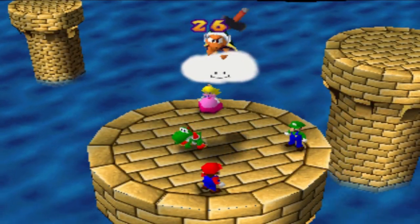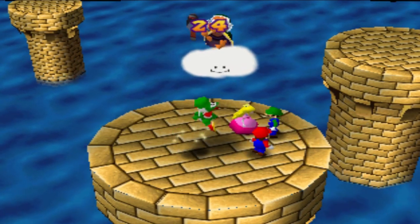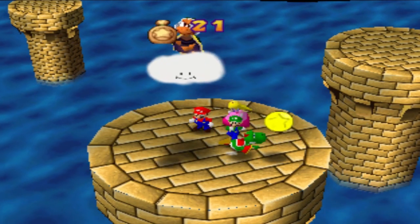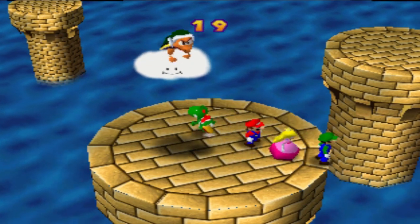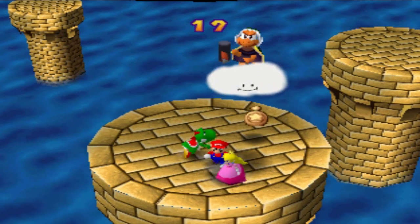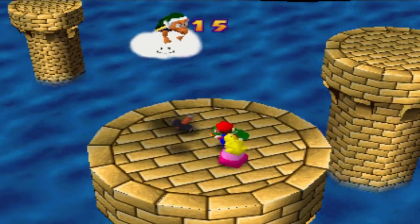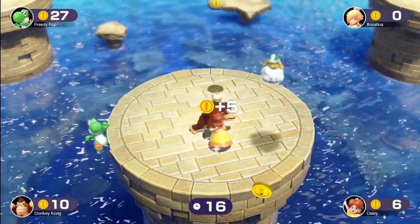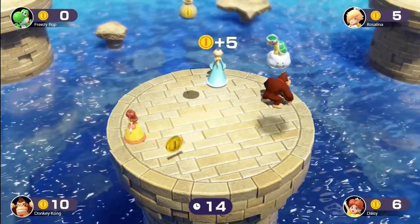Hammer Drop is a four-player coin minigame where a Hammer Bro drops coins and hammers to the players below. Hammers will stun the players for a short time. If a player falls off the stage, they cannot collect any more coins in the minigame but can still keep the coins they already collected. In Mario Party Superstars, players that fall off the stage receive no coins at the end.